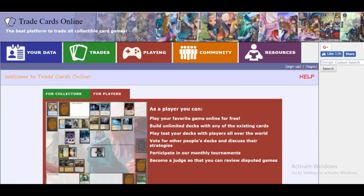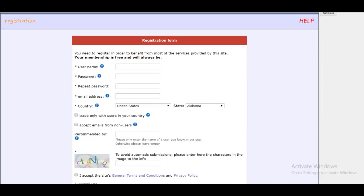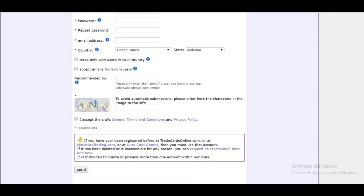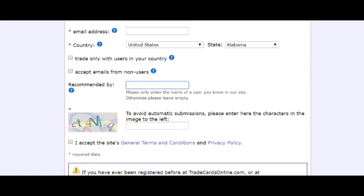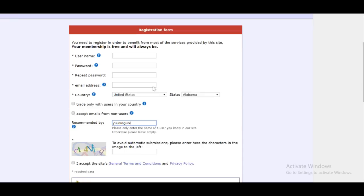Before we do any of that, we need to actually sign up for the site. Just go right over here to sign up. This is a pretty average sheet that you should fill out — you've probably filled out a million of these, especially for Facebook. If you could, right here, there's a little section called Recommended By. If you put somebody's name here, it helps them out a little bit — it gives them some bonus points. So if you could just type in Yumagure, this is my name on the site. If you feel like being extra awesome, it would really help me out. But other than that, everything else should be pretty self-explanatory.